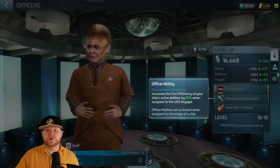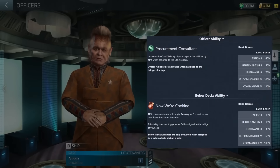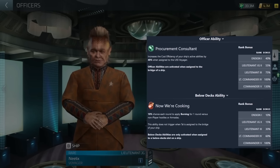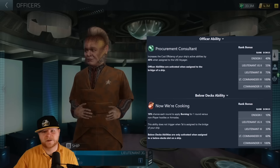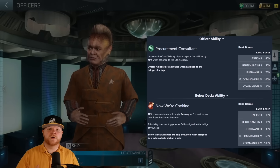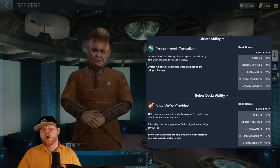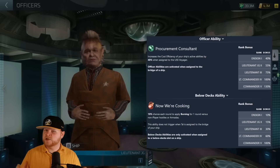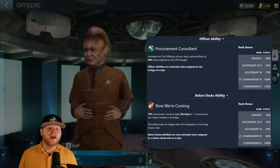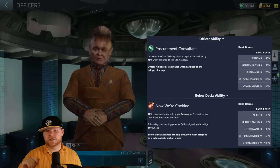So let's cover his officer ability and below deck ability in a little more detail. The officer ability starts at 40% and maxes out at 130%. How does that make sense? It does make sense, actually. The reason is remembering how efficiency works — you take the base and have that 130 added to it, so you'll be doing a multiplication of 2.3. Remember how we did it with Pike's math. Efficiency math, once you understand how it works, isn't that complicated, and it will end up giving a pretty good reduction, which I'll show you in a minute.